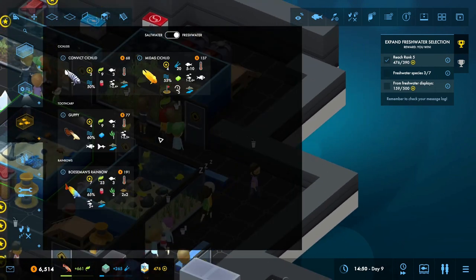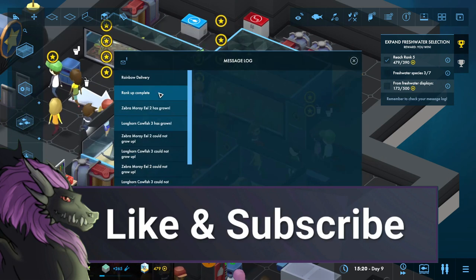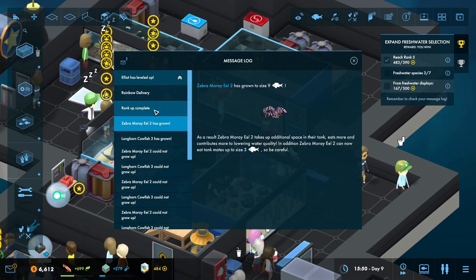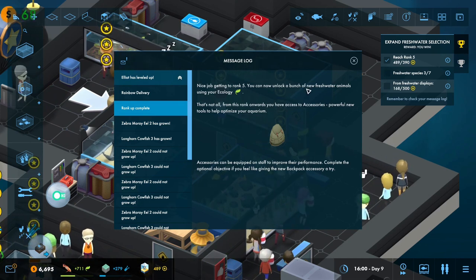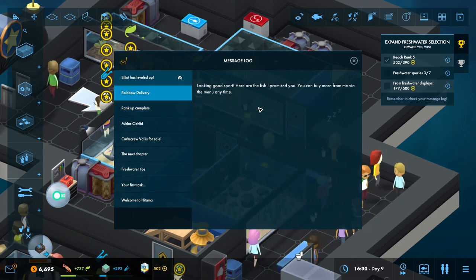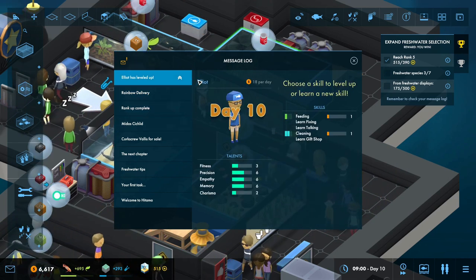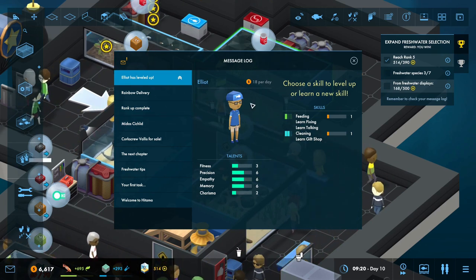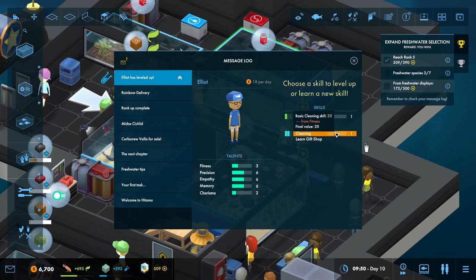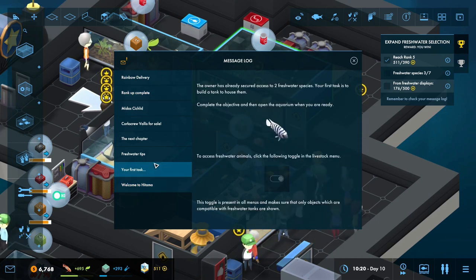So let's take a look at our freshwater stuff. We need to have this one in the aquarium which we don't have yet. The Longhorn Cowfish has grown as well as the Zebra Moray Eel. We go to rank five which gives us the accessories. One of our staff has leveled up - Elliot, who I have on cleaning. I think leveling up his feeding is probably going to be better because he's only gonna clean a little bit.